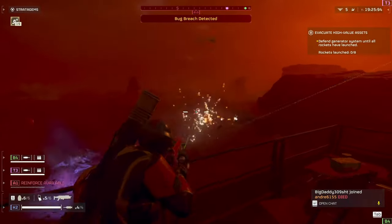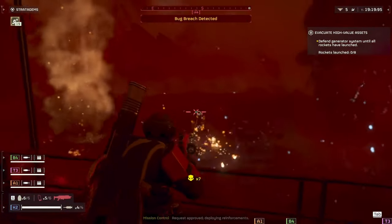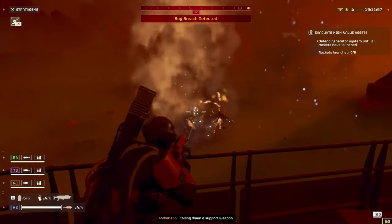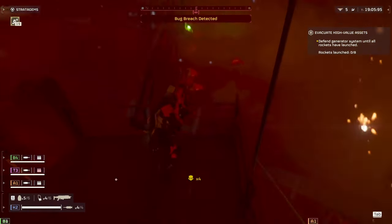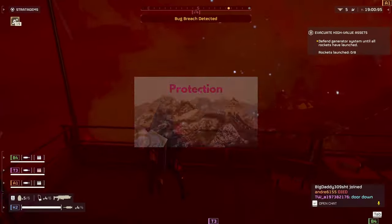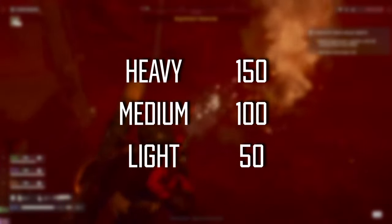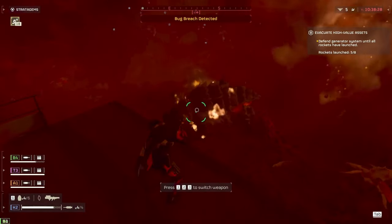Speed determines your running and sprinting speed in Helldivers 2. Stamina regen is just how fast your stamina regenerates — lower means it takes longer, higher means less time. Your armor rating is clearly your protection: low rating means less protection, high rating means big protection. Heavy armor starts at a base level of around 150, medium starts at around 100, and light armor starts at around 50 though quite a few light armors are up around 70 or 80.